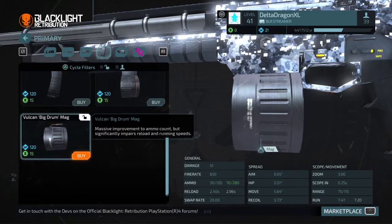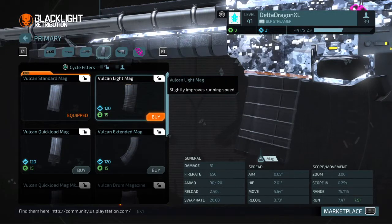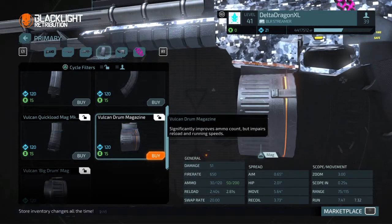I would get the Vulcan drum mag, unless you're going for speed, in which case I would either get the Vulcan light mag, or stick with the standard, as it does cost less GP, as I am working up to get both of those.